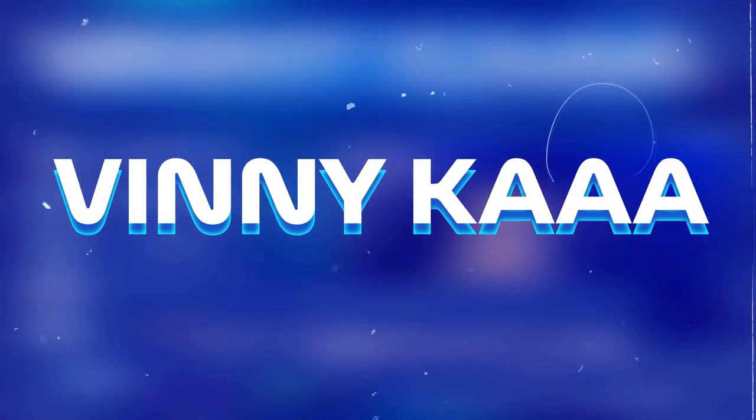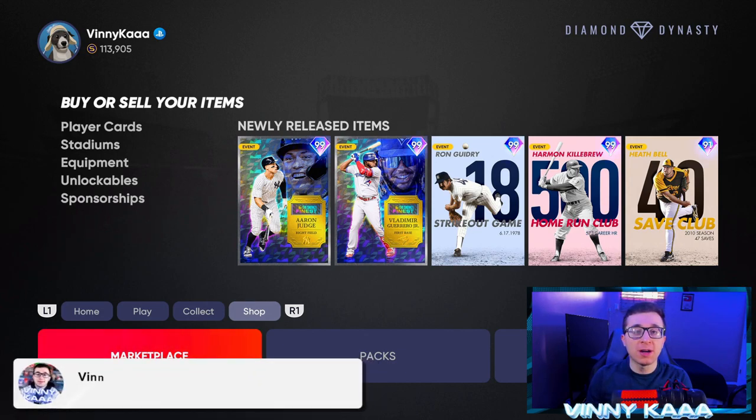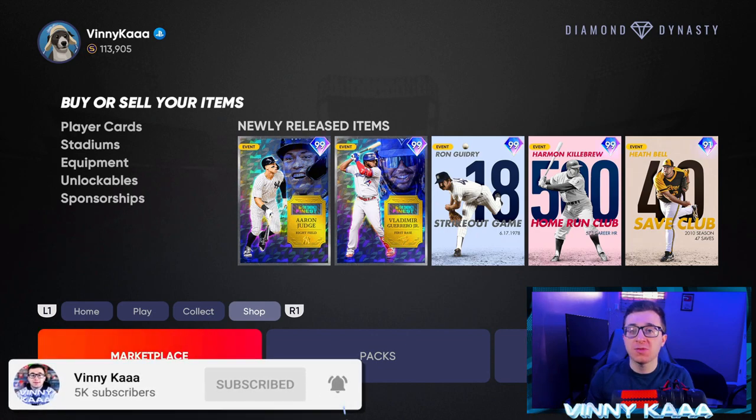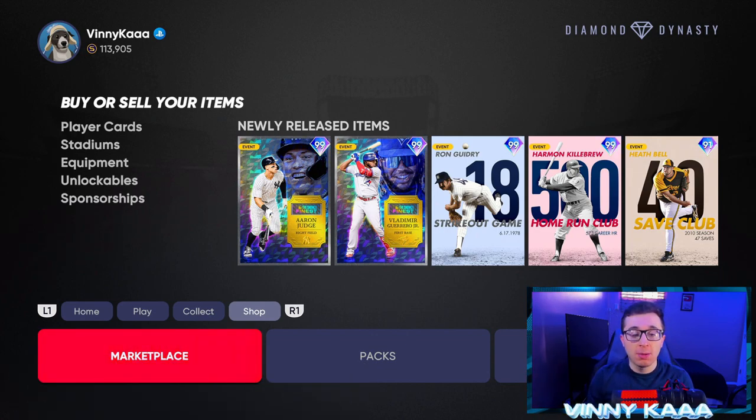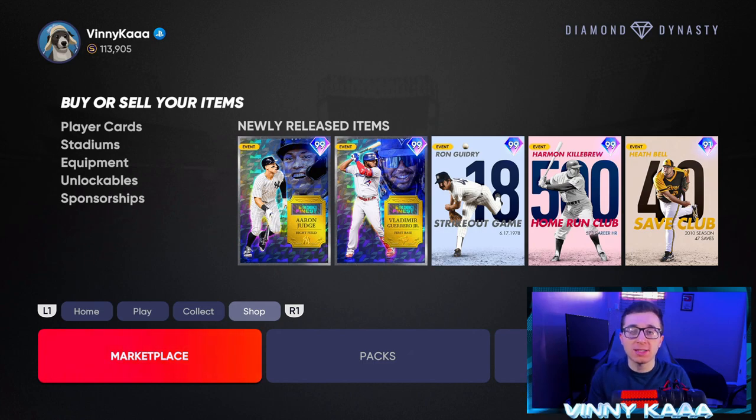In this video, we are going to use MLB The Show 21 as a reference for MLB The Show 22 on how to make stubs as quickly as possible, with a bunch of different ways that are not just flipping cards on the market. Flipping and investing in cards are super essential, but there are other ways to make stubs that might be more fun. We're using 21 as a reference because 22 is not out yet, but you can still use these methods when 22 comes out.